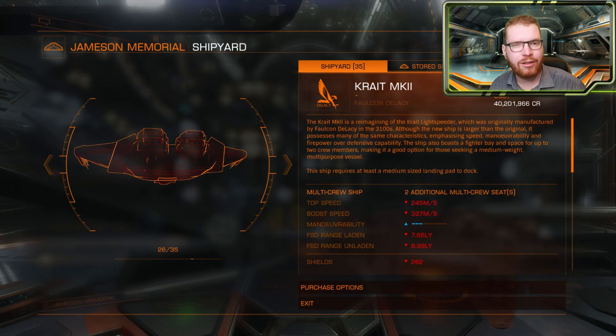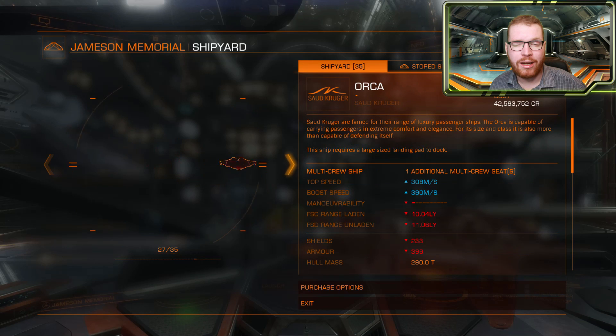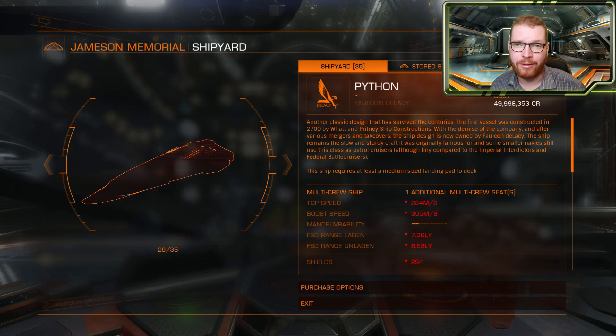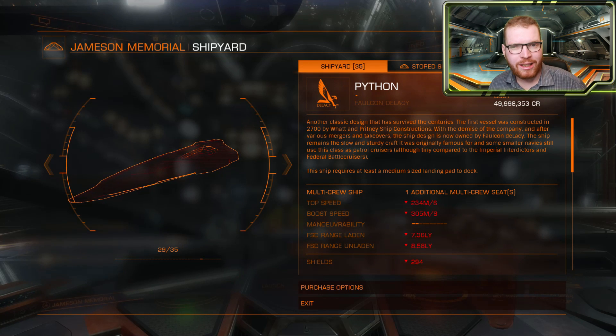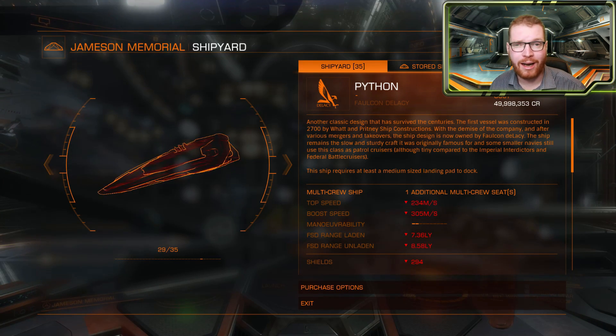In terms of pricing, the Krait is a little cheaper than the Python. Here in Shinrarta Dezhra with the 10% discount you can get the Krait for 40.5 million, whereas the Python will cost you 50 million. It's also worth noting that the Krait has the opportunity to fit a fighter hangar and has an additional multi-crew seat, so if you want multi-crew or a fighter hangar you pretty much have to choose the Krait.